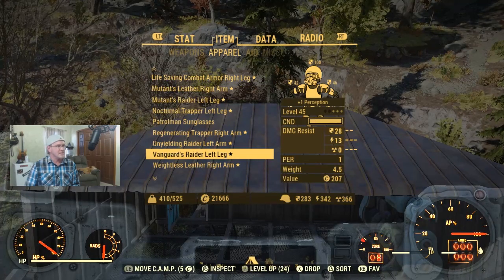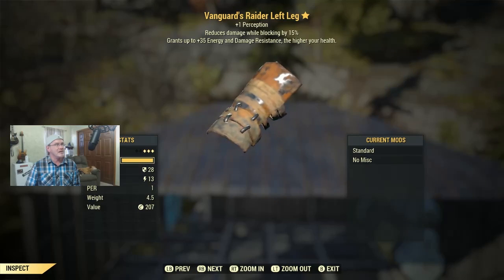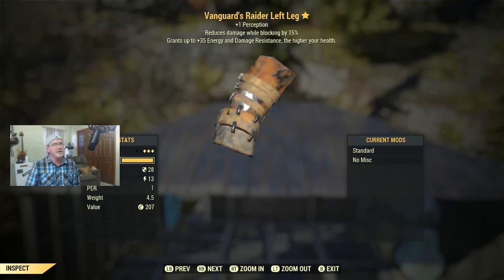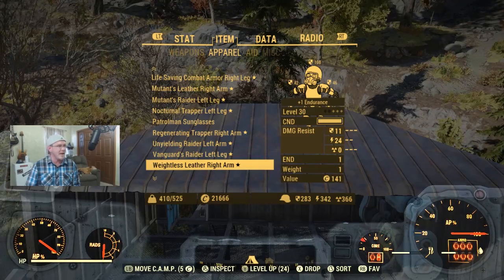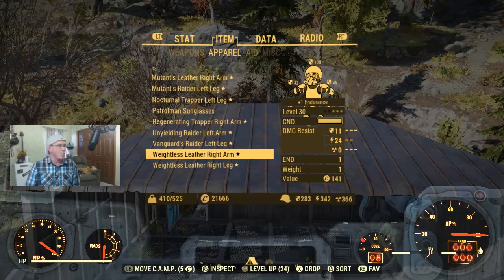Moving on — a level 45 Vanguard Raider Left Leg. Plus one perception, reduces damage while blocking by 15%, and you gain up to 35 energy and damage resistance the higher your health is. Let me know if you need that.